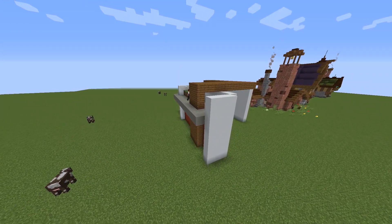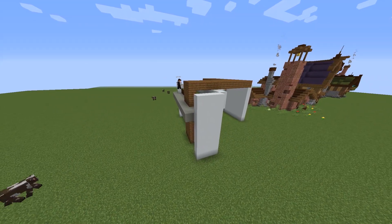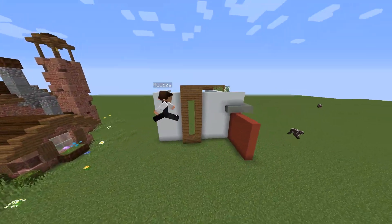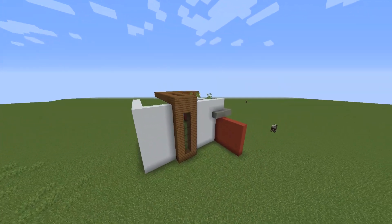I decided that I wanted to make the wooden section go down at this side so that I just won't have a red wall here. In any modern builds I like to end off most walls using another colour — I don't really know why, I just think it looks pretty good. I then proceed to fill in the front window and the roof.